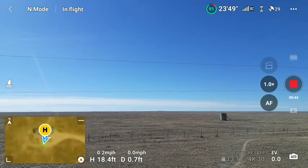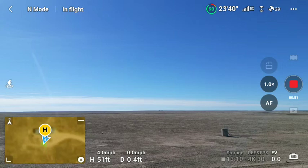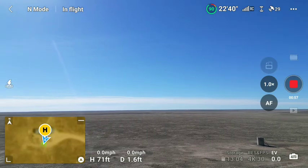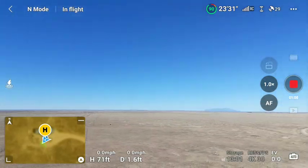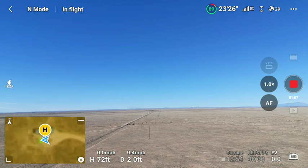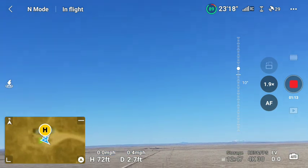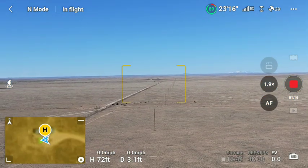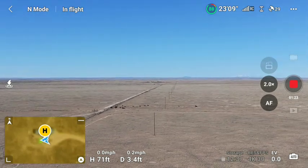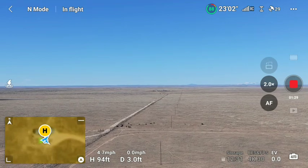That looks about right, it looks like it's getting the correct position. Zoom in downfield — and we can see the balls. Okay, we're only at 71 feet, let's take it up a bit, even though there are no obstacles out here.